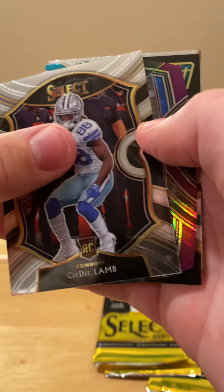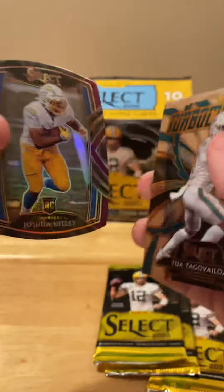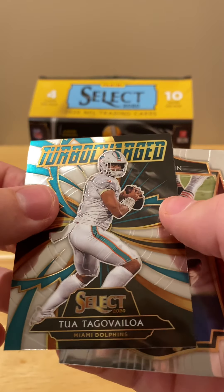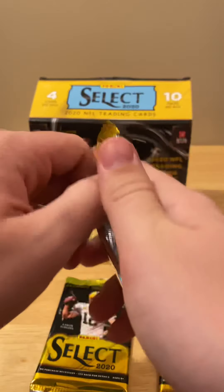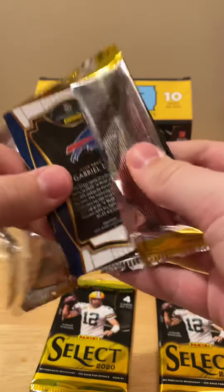I really struggle opening these — normally other packs I don't struggle with, but maybe there's a learning curve for this. Starting this one off with a CeeDee Lamb, a Joshua Kelley — this is the club level version — a Tua Tagovailoa turbocharged, and a Nick Chubb club level premiere. Three packs left, still looking for that one good card.